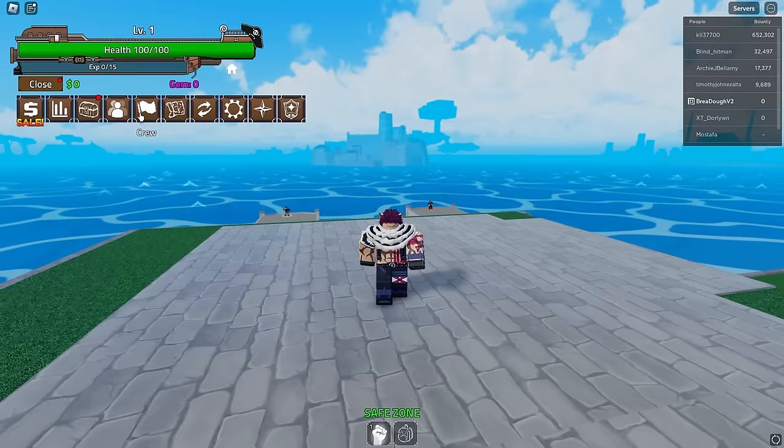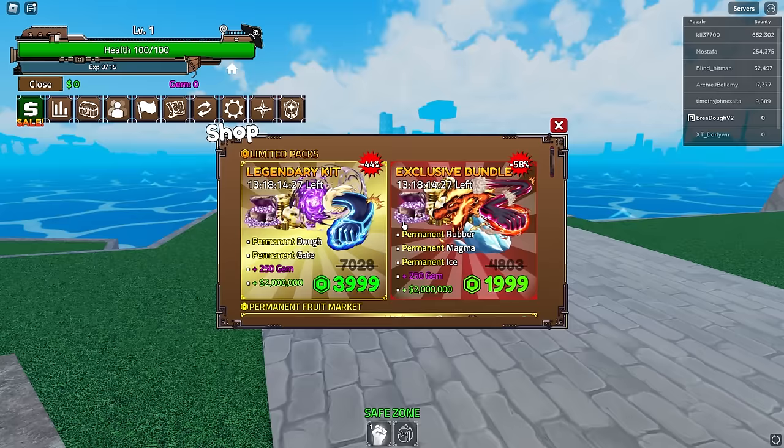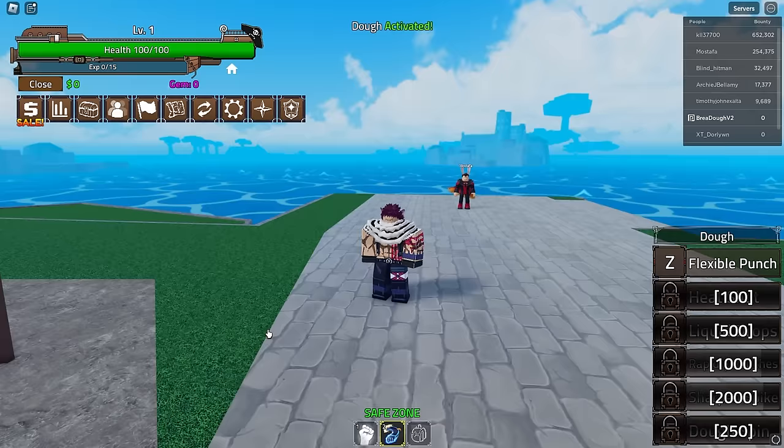We've done all the gifting Robux part, we don't need anything else from the shop. Let's check our inventory - there we go, purple Dough. We will need to use two more Doughs later to actually awaken the fruit. Let's go to the shop, scroll all the way down, and we can just equip it. There we go - that's the first part of the video, we've managed to get Dough.